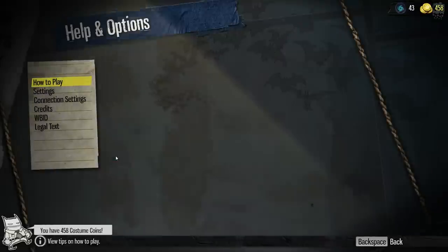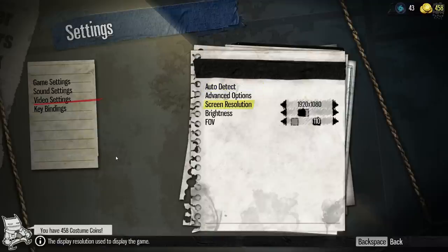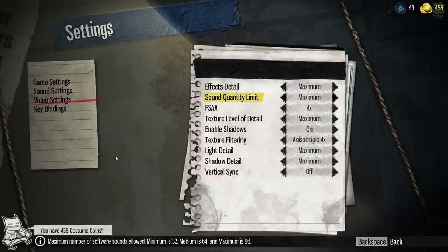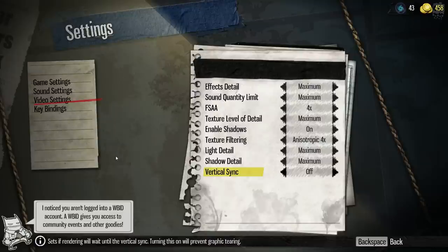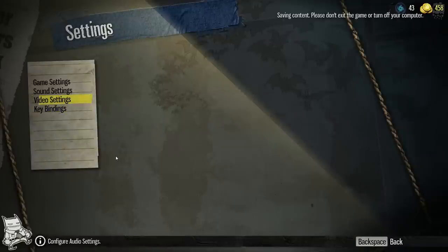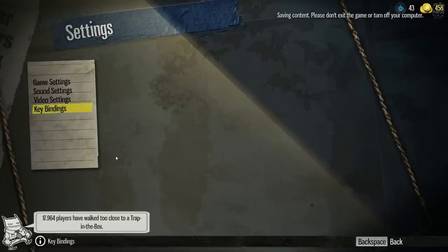Because it's a PC game, as always we go straight into the help and options menu and check the settings. We've got auto detect, we've got an FOV slider which I'm so grateful for — I believe on original release it never had an FOV slider and it got quite a lot of hate, so it's really good to see they've added that in. On the advanced options we get FX details, effect detail, sound quality, limit FSAA, texture level of detail, enable shadows, texture filtering, light detail, shadow detail, and vertical sync — basically everything you're going to need. No issues with being a PC port.